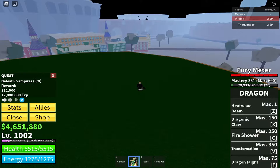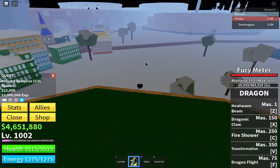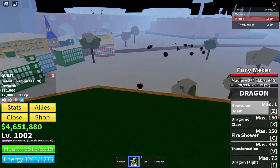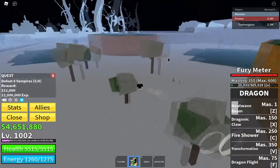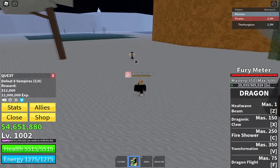I'm going to be showcasing each one. This first move is your Heat Wave Beam — it's your Z button, you get it right from the start at mastery one. What it does is it shoots wherever your cursor is, like a laser beam, and it knocks units away. Let me test it out — you see this factory staff right here, it'll knock him away.